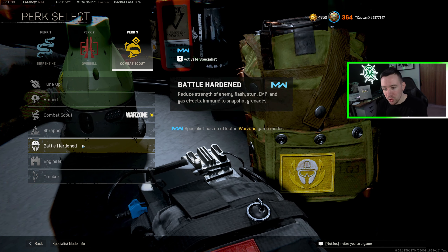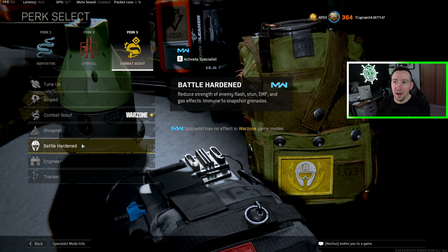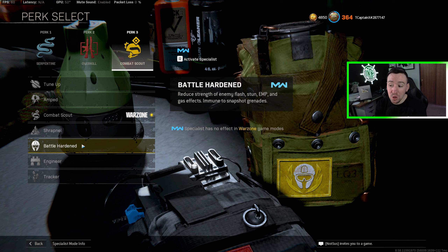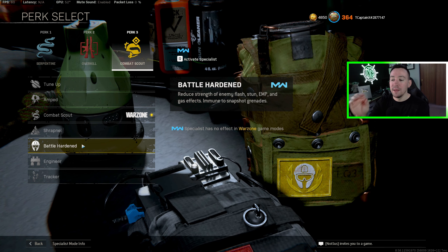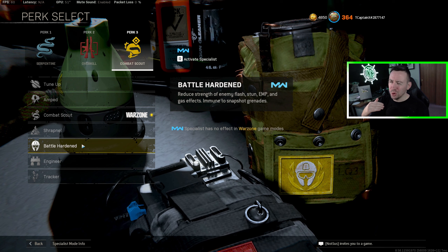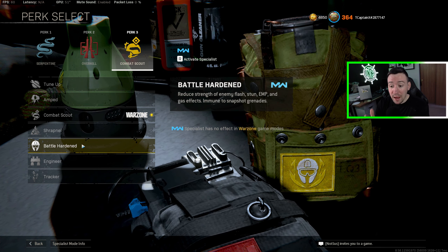Battle Hardened is kind of an interesting one — it reduces the strength of stuns, flashes, and gas grenades. However, I don't think it's enough of a reduction to make it worth using. It does make you immune to snapshots, which is nice, but if someone throws a snapshot near you it will still ping to them that it hits someone — it just won't tell you where. So it doesn't make you completely immune to them. If they were to buff the reduction it does to these effects, I think it would be a really strong perk, but it's not quite there yet.